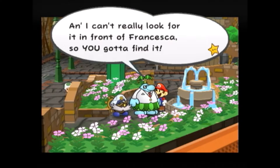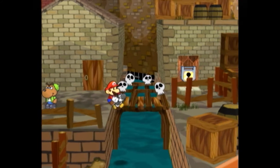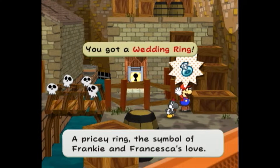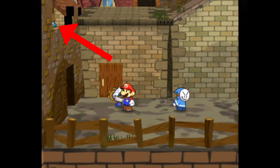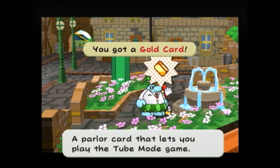The quest progresses like this: talk to Frankie in West Rogueport to learn about the missing ring, then obtain the ring in East Rogueport. On the NTSC-U and PAL versions of the game, it's located near the boxes outside Garf's house. On the NTSC-J version, it's located on top of the thin wall that divides the two sides of the area. Returning the ring to Frankie completes the Trouble, and the player is rewarded with a Gold Card.